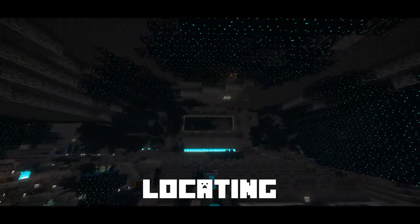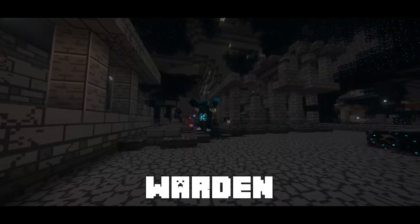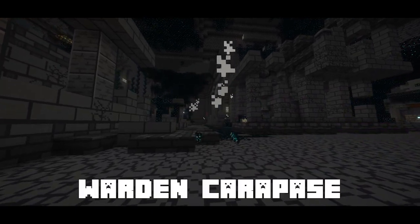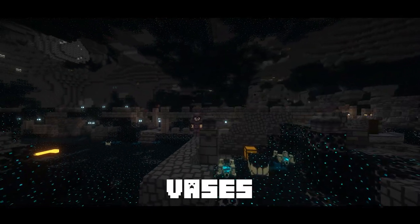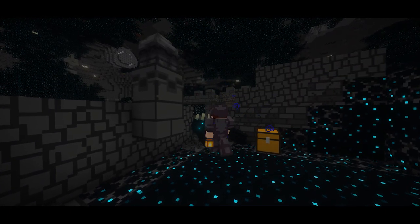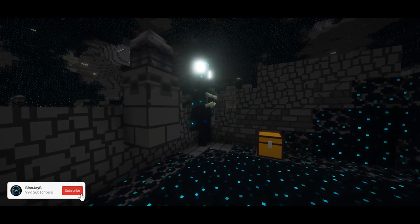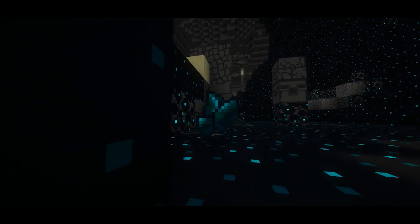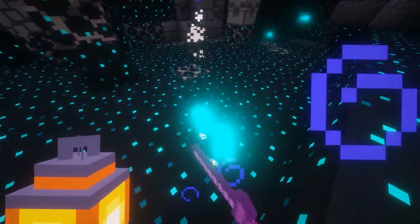It all starts with you locating an ancient city to fight the warden, which now drops a heart of the deep, along with a chance to drop a warden carpus, also found in the new vases scattered across the ancient city. Be aware that breaking vases both in the overworld and the other side has a small chance to spawn the stalker, which is a new boss that drops a soul crystal and also spawns little annoying skulk leeches.